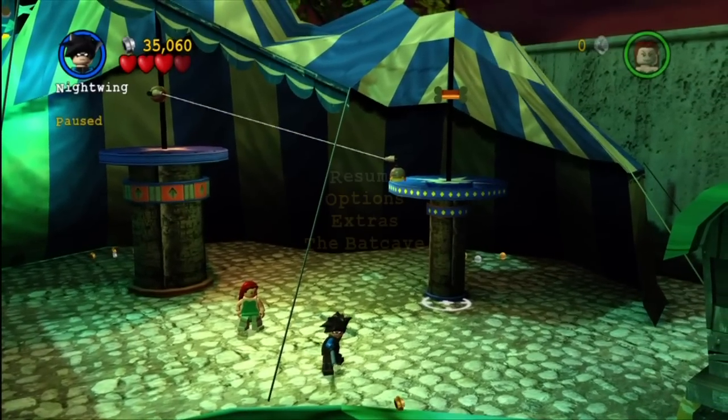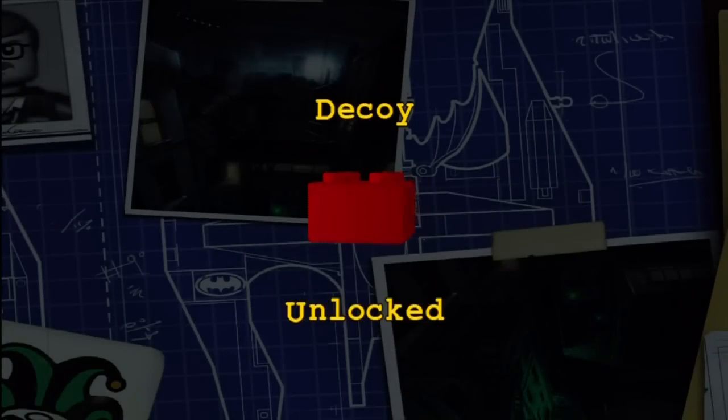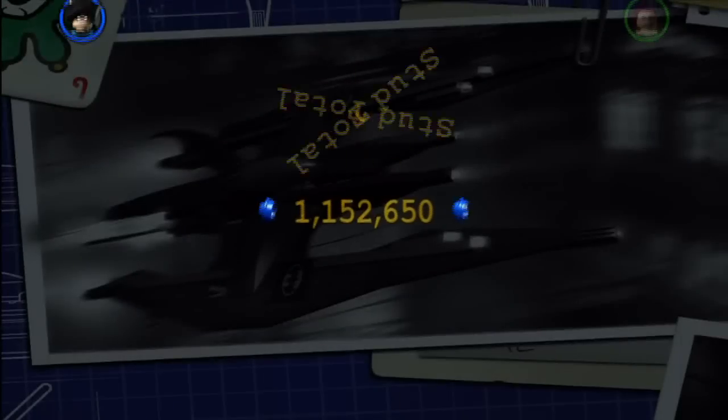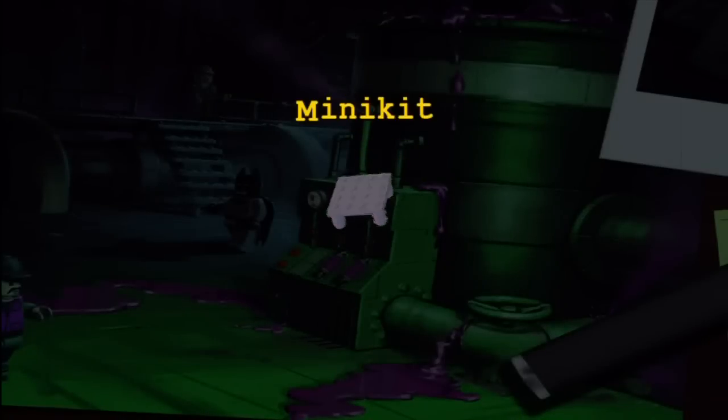Wait — I can't say goodbye before showing you the mini kit! Sorry about that. Let's take a look: we unlock Decoy as a red power brick, which is kind of cool even if not necessarily the most useful. We also got ourselves some extra studs — 35,000.